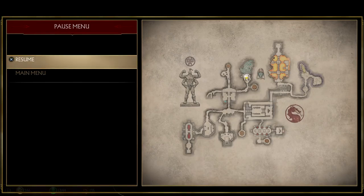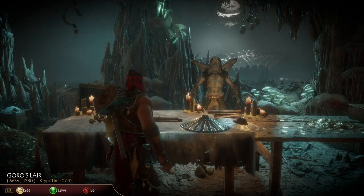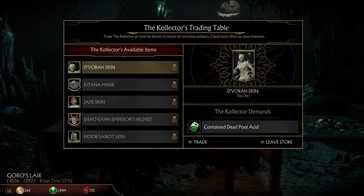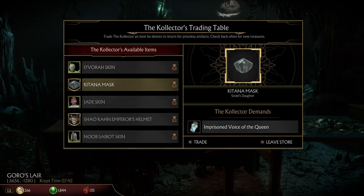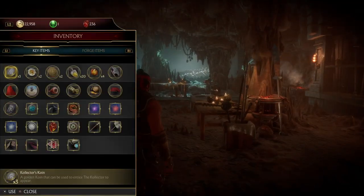During certain periods of time in the Crypt, you'll find the Collector in this location. You can trade him items found in special chests while wearing the blindfold. The items he trades are cosmetics for different characters. If you come to the spot and he's not there, you'll have to check again another time or use a Collector's Coin from your inventory.